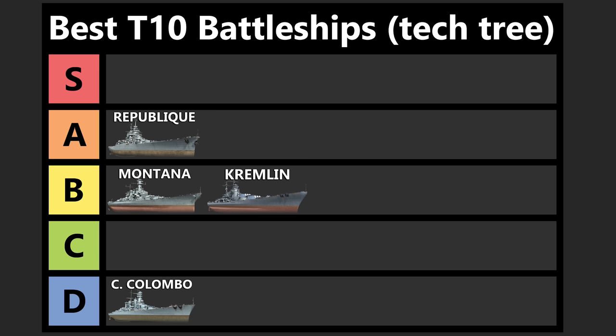Next up, we've got Kremlin — a very strong ship that is very, very weak to carriers. The ship is very tough to play in tier 10 assuming there are carriers in the game, as the AA was nerfed. This is one big thing you won't see in launch or early Kremlin videos. The ship wants to push in, bow tank, and it does a really good job of that. However, HE shells in this game strip this ship's AA very quickly, meaning you're very vulnerable to carriers, which is a big downside to the Kremlin.